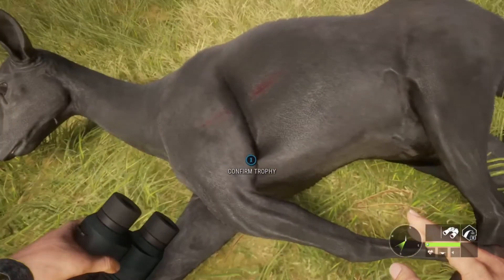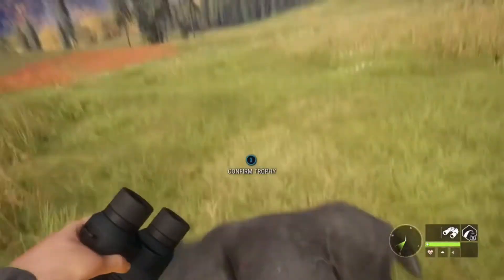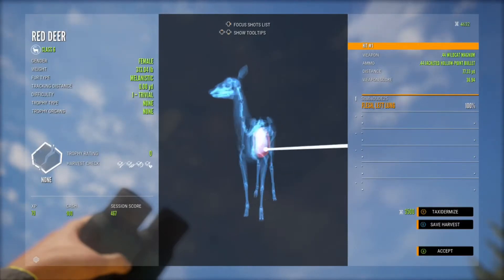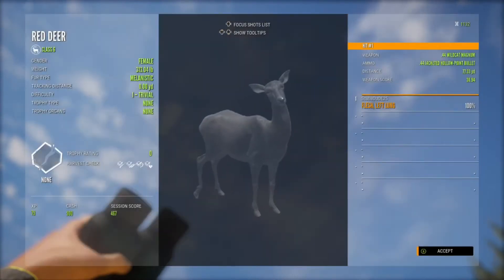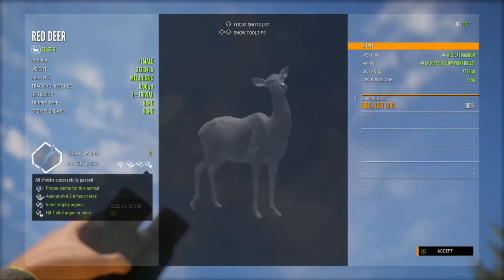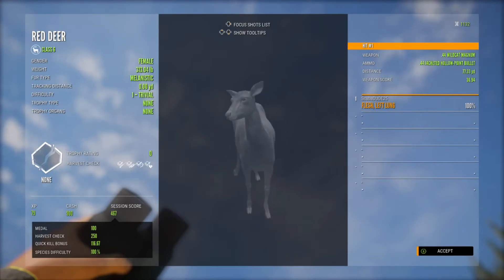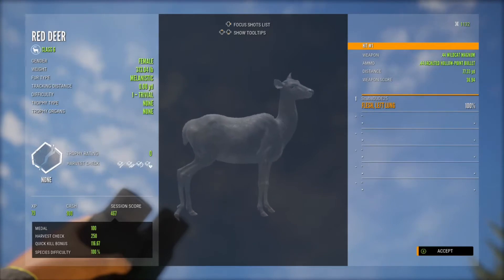Alright, let's pick her up. Yeah, there's not much else to say. 77 yards — got her with the .44. That's pretty impressive. I've never used the .44. I'm gonna definitely taxidermy that. Do you get a red deer from Hirschfelden and it being melanistic? The odds are against you on Hirschfelden to get a melanistic red deer — that's pretty nuts. Perfect shot. First shot we missed — I don't know how I missed that one, but that is nuts. That is awesome.